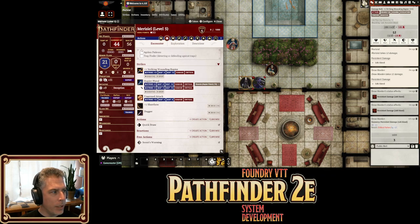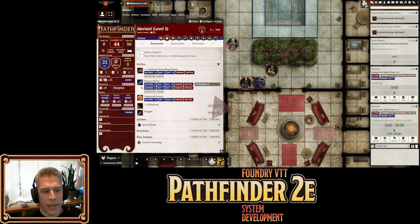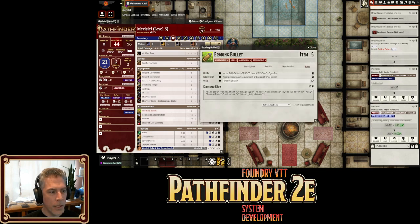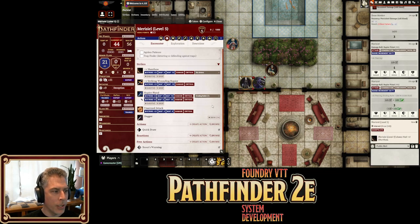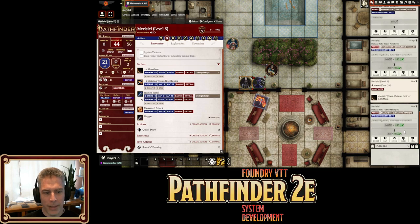Marisiel has a pistol, and let's say she fires off a round at the Drow Warden — it does one point of damage. But if instead she uses an eroding bullet, you'll notice the 2d6 persistent acid damage from the eroding bullet now applies. Any ammunition that has a rule element on it will now transfer to the weapon when selected. This also means I could draw a short bow and fire an eroding bullet — that will also apply the extra damage because it's passing on the rule elements. It doesn't filter and say you can't fire a bullet from a short bow — that will definitely be GM fiat.